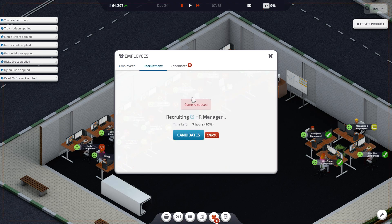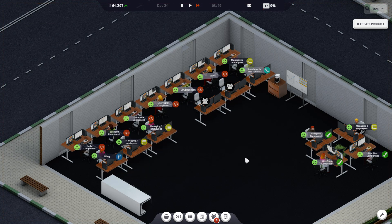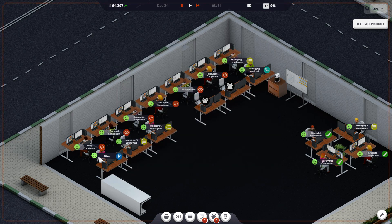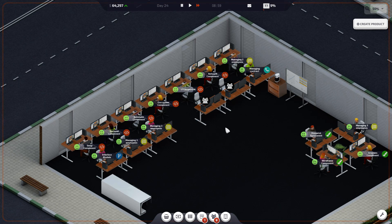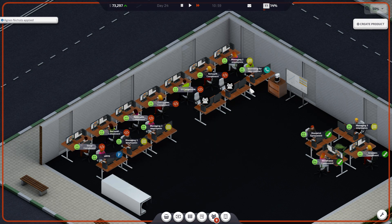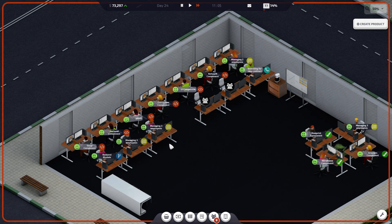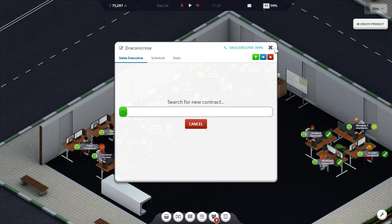We've got a bunch of applicants for our HR manager and still have nine hours to go. Really curious to see what this HR manager is going to end up doing for us. We need an interface module in 35 hours for reasonable pay — I'll take it. Wait, do we need another one? We need two — that's right. We can still do it, we've got plenty of time. Deliver — very good. You make us a back-end module. Searching for a new contract, everyone else staying busy. A contract needing two interface modules and two back-end modules — I can't do that, that's too much.